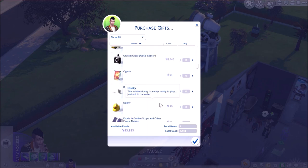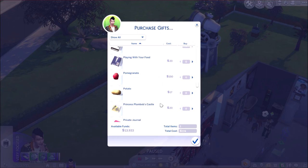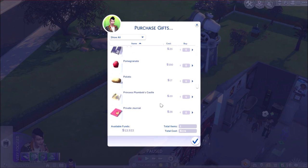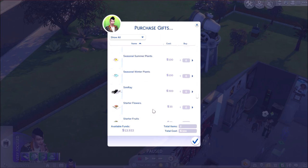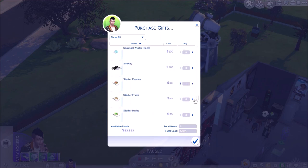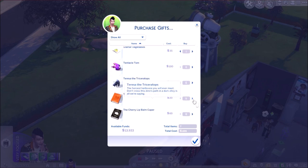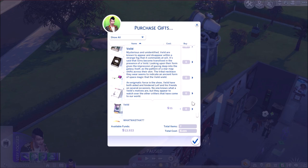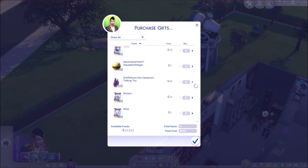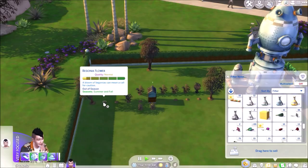So we're going to go onto the computer and get some gifts — random things that we can get, nothing that will help us get more collectibles. We want to get more things for our garden, but we don't have access to the better seeds, just our starter seed packets. That's fine.